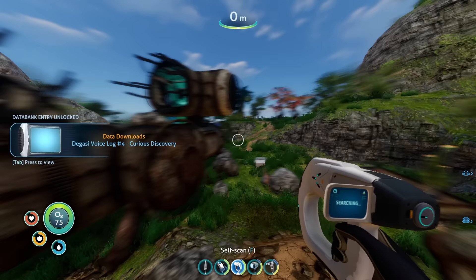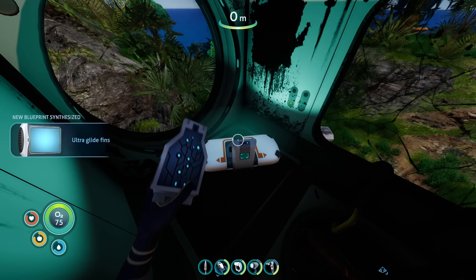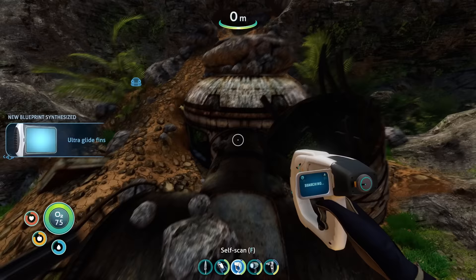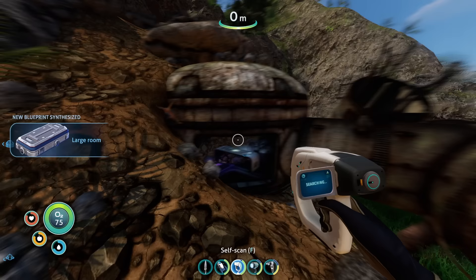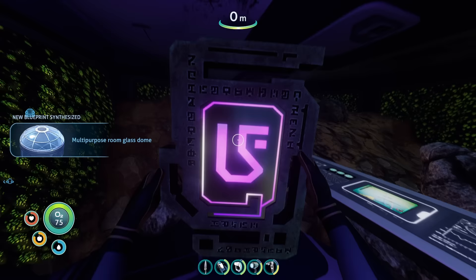This island and its bases hold more than just story — we can also gather some blueprints here. If you use your scanner to scan the buildings, we can learn how to build an observatory, a multi-purpose room, and some interior grow beds to expand our base and allow us to grow food. Inside the main base on the middle of the island we also encounter a mysterious purple tablet and a data entry log nearby. This log doesn't really explain what the tablet is, and at this point you probably have no idea what to do with it — it's up to the player to find out.